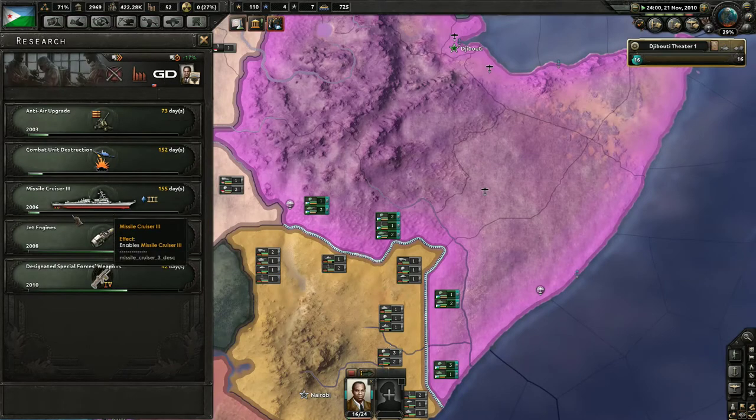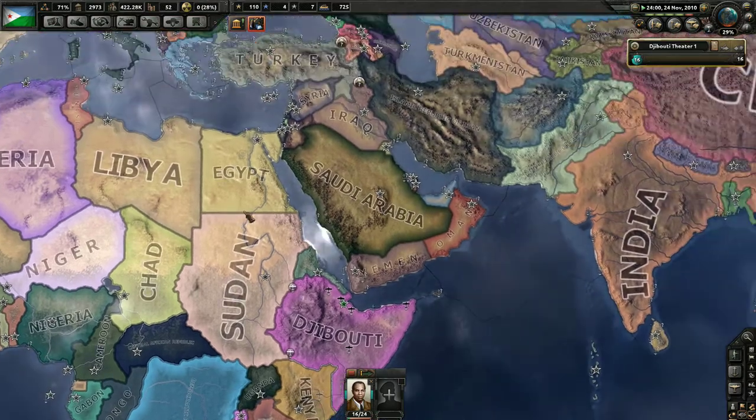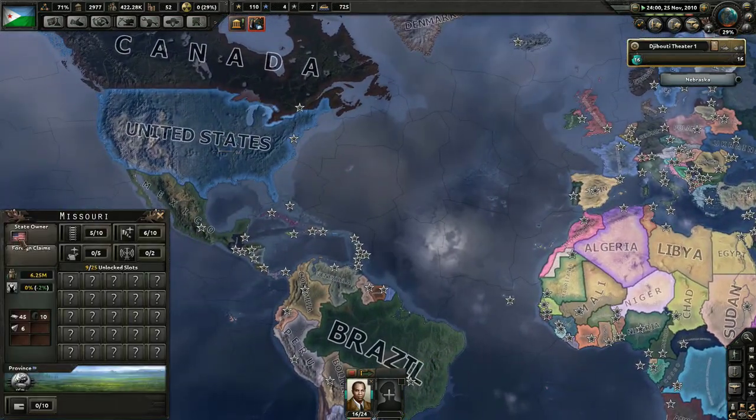We're getting Missile Cruiser 3s — we're in 2006, so four years behind on that, which is not that bad. The good thing is we actually haven't generated the most world tension by conquering the countries around us. The United States has actually done that, which is interesting.